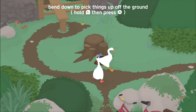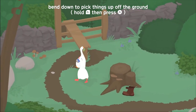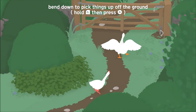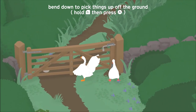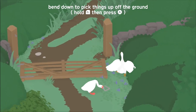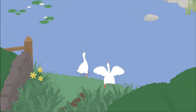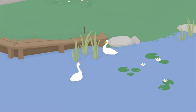Grab a boot. Bend down to pick things up off the ground. So like this can here, you have to duck down and then press A. I'm stuck — I'm not holding the down button anymore but I'm still down. Press A, there you go. ZR to spread your wings. We're pretty fast on the water.